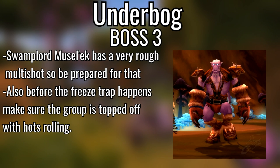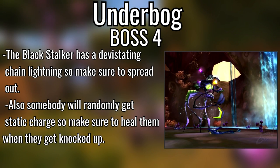Third boss, Swamplord Musel'ek — he has a pet. If you're a priest you can Shackle Undead or Mind Control it. He does a Freezing Trap followed by Multi-Shot, and that Multi-Shot hits tremendously harder than normal. Be wary of that — a lot of damage is going to be going out and you need to top off the raid immediately. Max-rank Chain Heal and be ready to heal the entire raid.